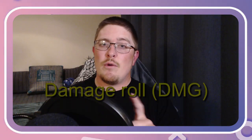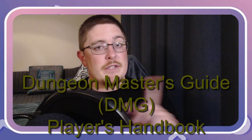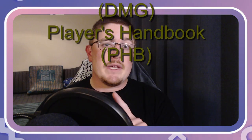Damage rolls, or DMG — when you make a hit or are hit, a damage roll will be made. Look at the weapon or spell to know which dice to use. Make sure to add any modifiers that apply, like the ability modifier used, magic item bonus, or other special features. DMG can also refer to the Dungeon Master's Guide, whereas PHB can refer to the Player's Handbook.